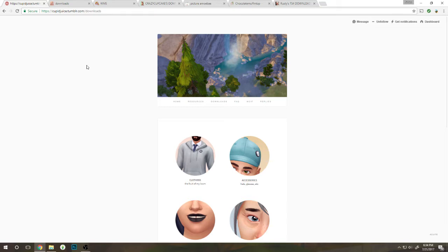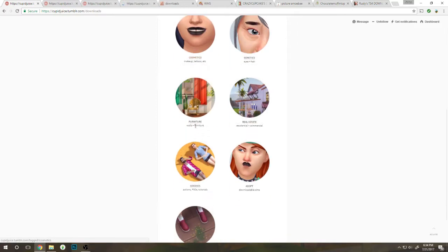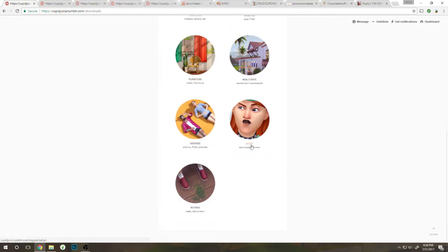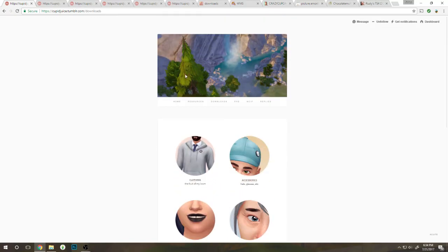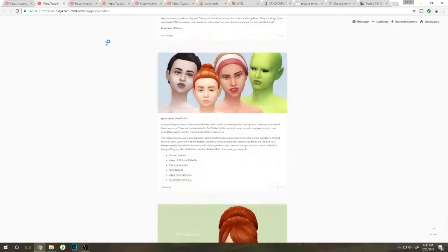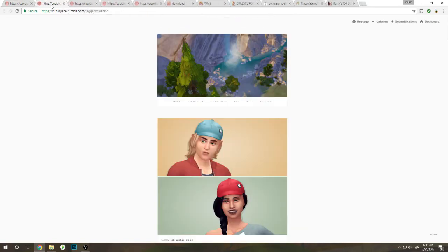We are on the next Tumblr — cupidjuice.tumblr.com — one of my favorite places to get Maxis match custom content. I love their creations. I kind of want to start out with genetics and get some hair that I don't already have. I have like almost every single piece of their hair CC. Let's look at the clothing because I need some more clothing, makeup, tattoos, furniture, and fun stuff like that. I went through this whole entire page and I already have everything that I really love, so there won't be any downloading on the hair section.